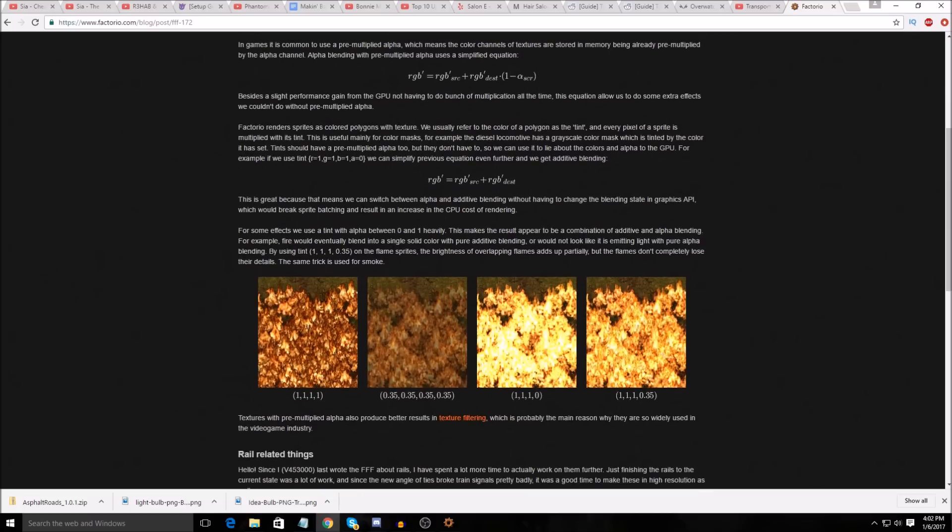In texture filtering... on the left, the leftmost flame image — I don't know what that's representing, but that's standard, that's the raw image, that's the raw sprite. Yeah, that's no transparency.